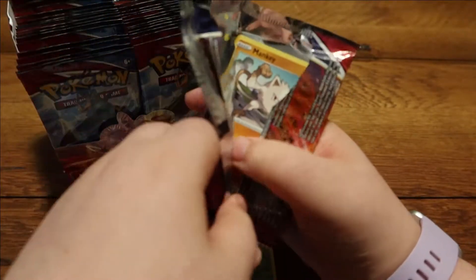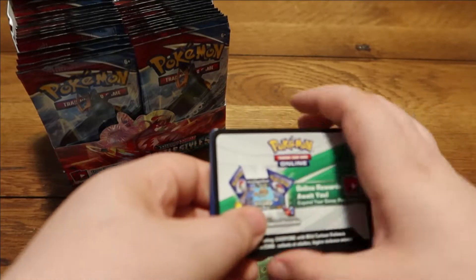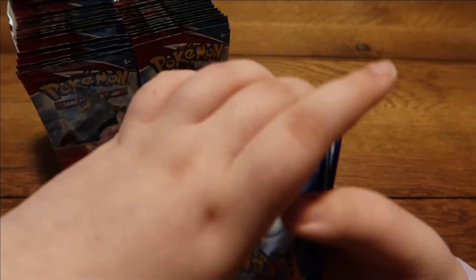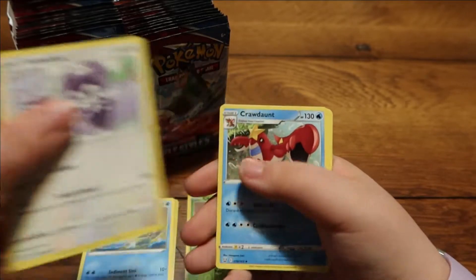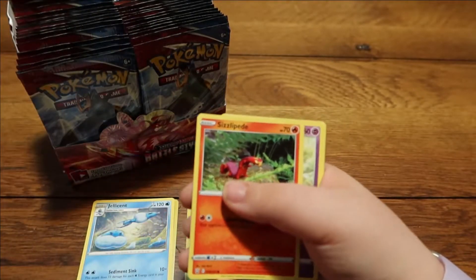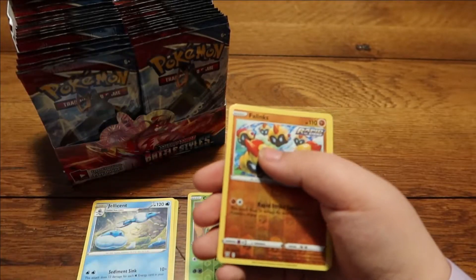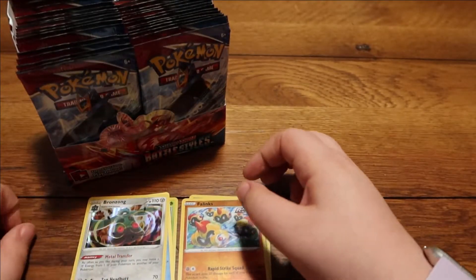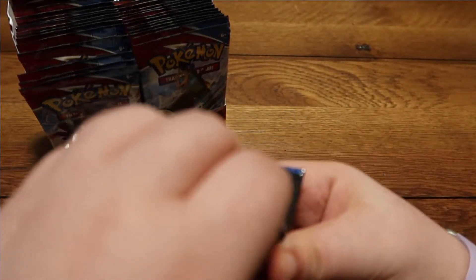I put up packs occasionally — I'm not the type of person who's just buying them to sell them right now. We got a white code card, that's good. Follow me on there if you want to buy some pretty sweet Pokemon cards; I have a few on there for four dollars, one for five, maybe one or two for six currently. Oh, that is a holo Bronzong — that's a pretty good card.